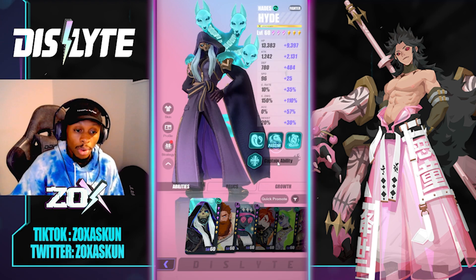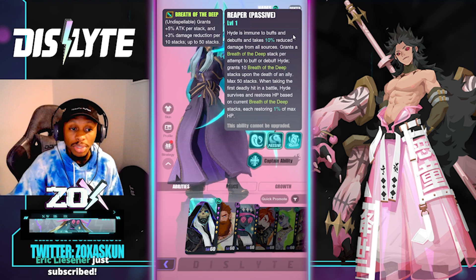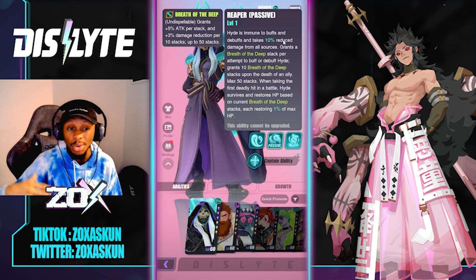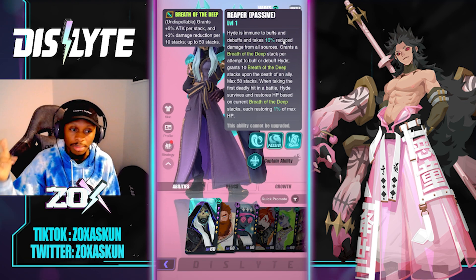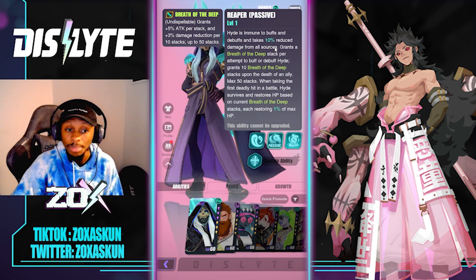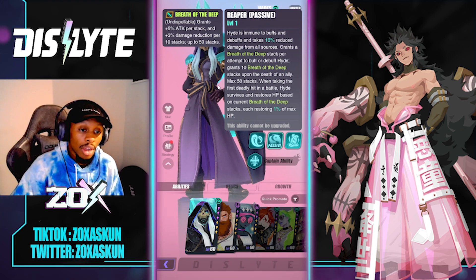His passive is the Reaper passive. Hades is immune to buffs and debuffs and takes 10% reduced damage from all sources — he innately has damage reduction, which makes him one of the very few characters that can do that without a buff being applied first. The passive also grants a Breath of the Deep stack per attempt to buff or debuff Hades, and grants 10 Breath of the Deep stacks upon the death of an ally.